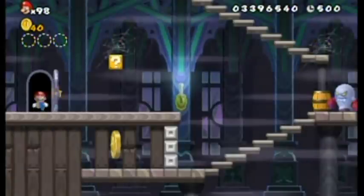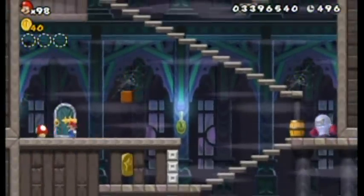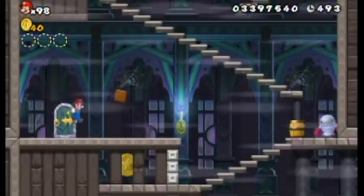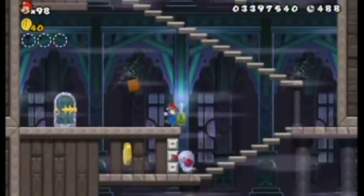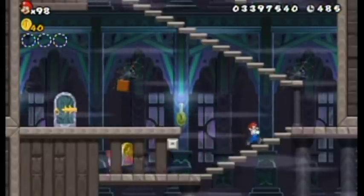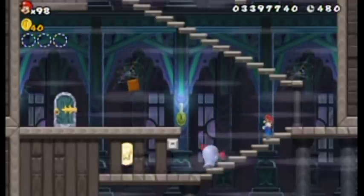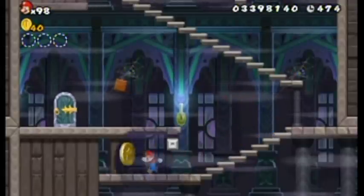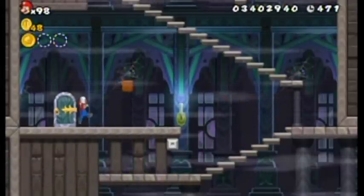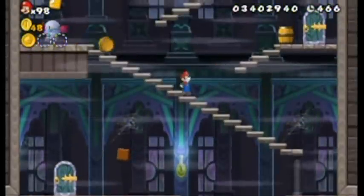Okay, here we go. We've got these boxing boo-like thingies here. And they punch barrels at you like Donkey Kong — well, Donkey Kong throws them at you, but you get the idea. These are actually pretty solid ghosts that you can jump on. Three hits will kill them off. They kind of remind me of charging chucks in a way. That's the first coin, right off the bat. No problem whatsoever getting it.